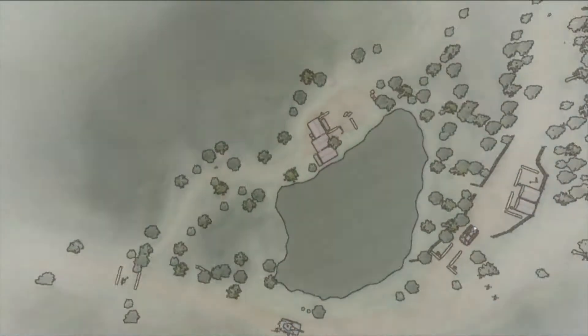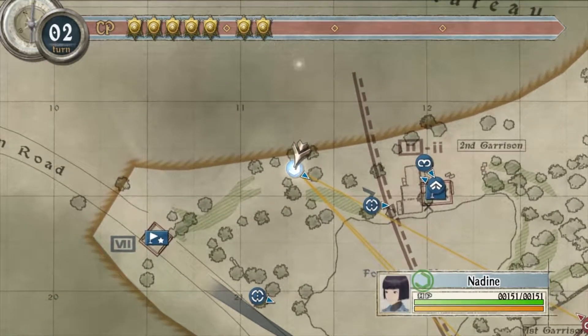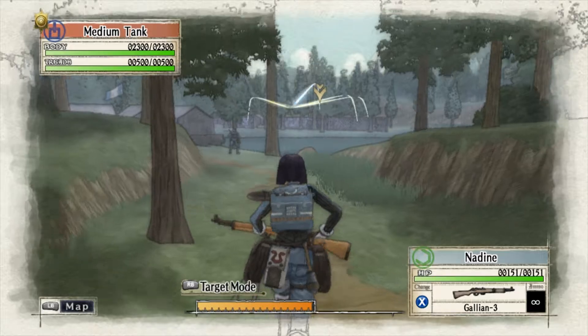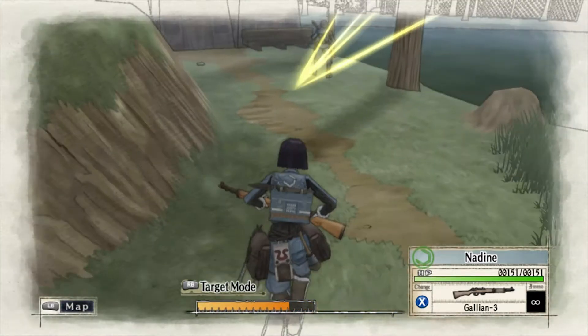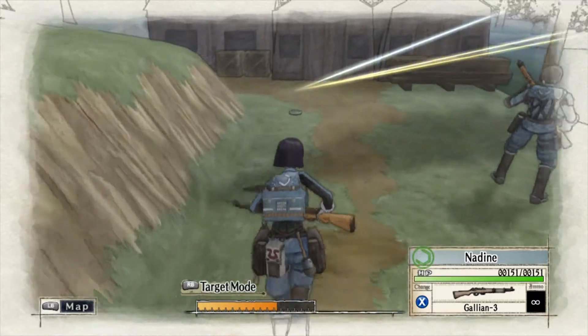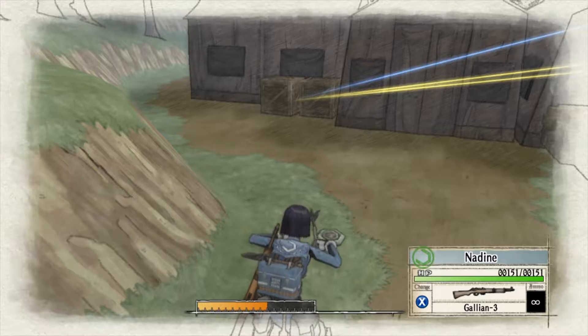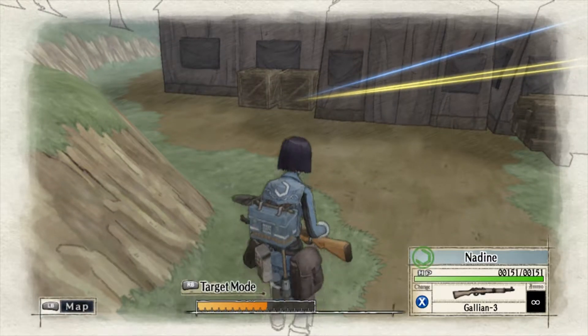The enemy's supply base is through these woods. Squad 7, move out! The tank will follow the road to the south. Team 2, take the trail to the base.